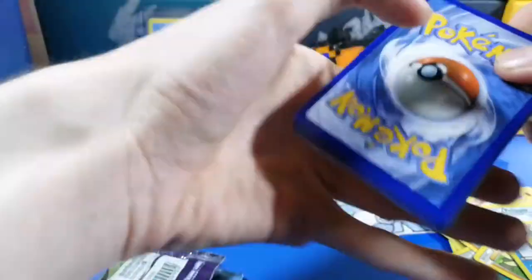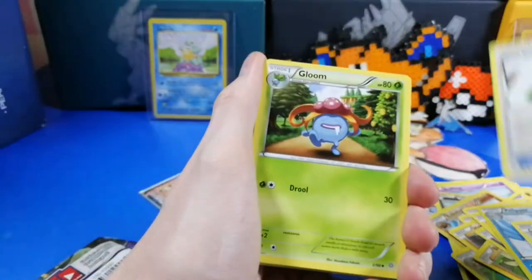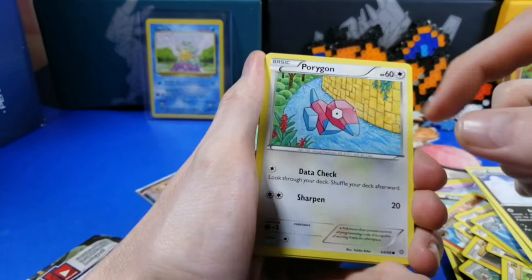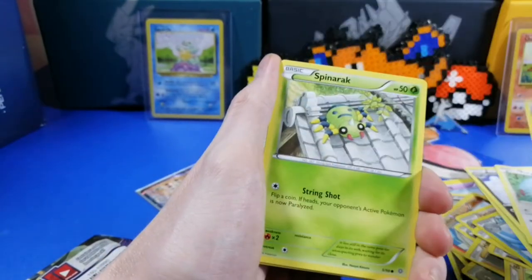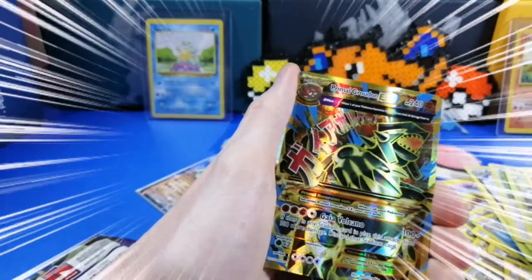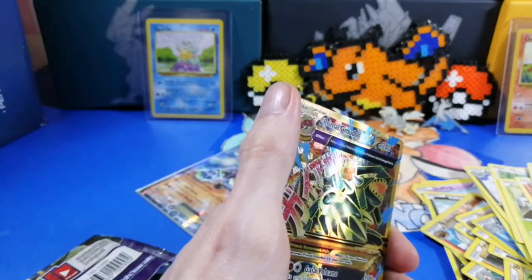Alright, let's see what you get. We gotta open up more packs. Paint Roller, Gloom, Ace Trainer — that's cool. Melamar, Melamar, Ditto, Porygon, Gulpin, Dunsparce, Spinarak, Larvesta. Alright — faded tower reverse, and — are you serious?! Fireworks are going off because God did something good!